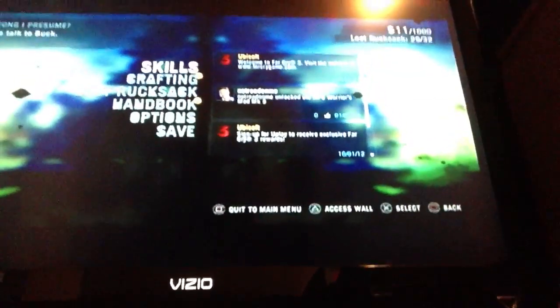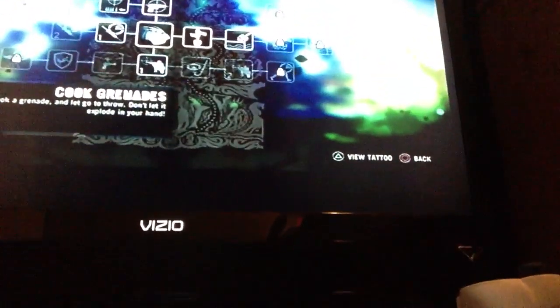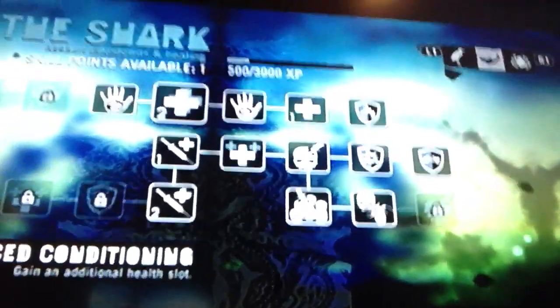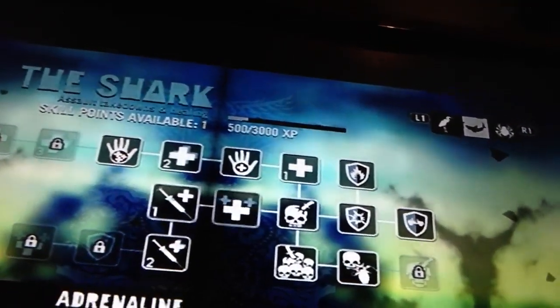If you're on PS3, you click Start and it'll take you to the menu. You should have some skill points, so click on Skills. It'll put you out at the Heron — whatever it says up there — then you click R1 and it'll take you over to the Shark. From there, go to where the two is, click that, and it'll give you one health slot. Then just scroll down through there — I've already got like four health slots.